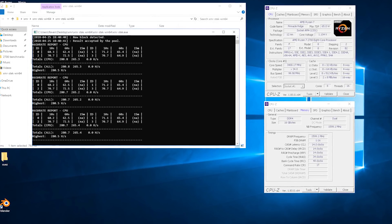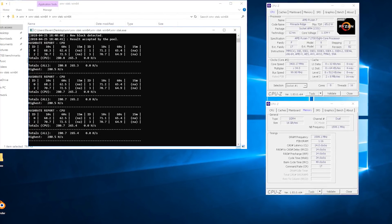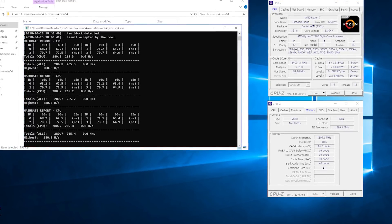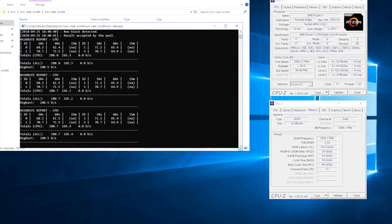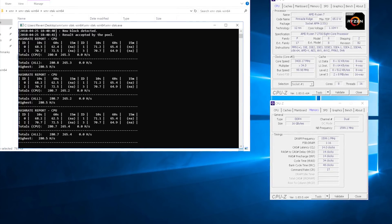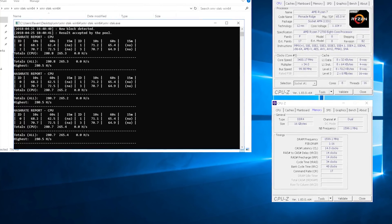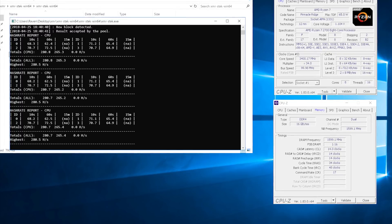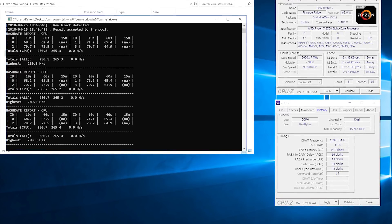The first test we ran was CryptoNight Heavy, and it was quite disappointing. I noticed this previously on Threadripper — I wasn't getting near as much hash after the fork to CryptoNight Heavy. Looking at Sumo Coin specifically, I figured out we were pretty much only using four cores, and adding more cores beyond four would significantly decrease hash per core. Going all the way up to eight cores made things so bad that you'd actually get less total hash than with just four cores.